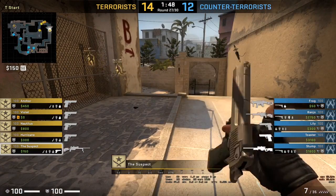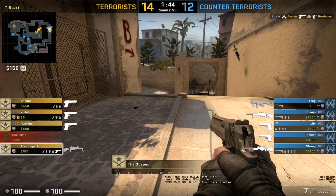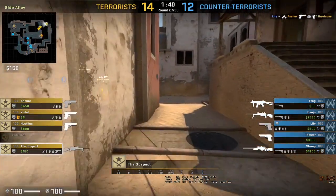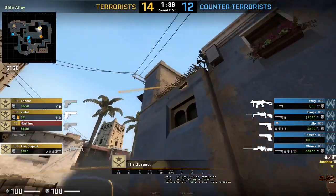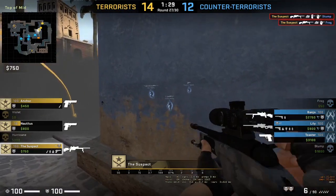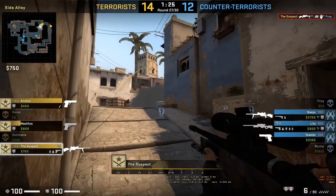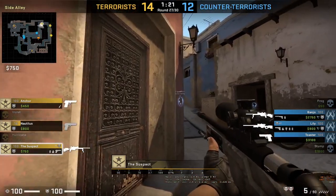Suspect is AFK at spawn — maybe toggling cheats, fixing his cheats. He has a Scout. Lily gets Hurricane. Stump gets killed by suspect, Frog gets killed by suspect. He misses two shots at Banjo and Lily. Banjo is pushing up and suspect is right here — he failed.